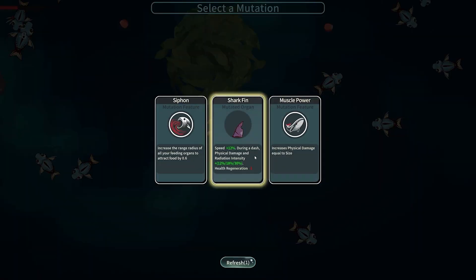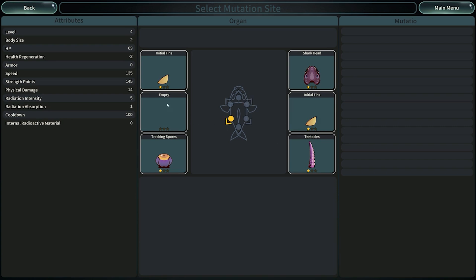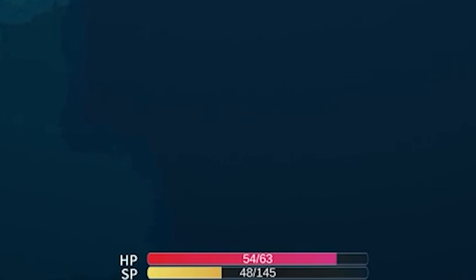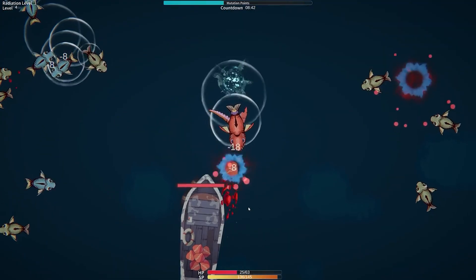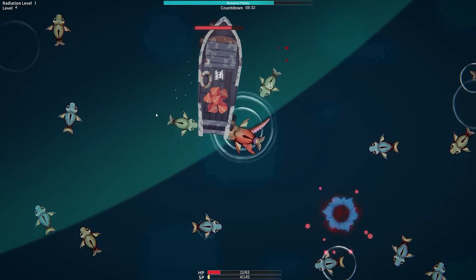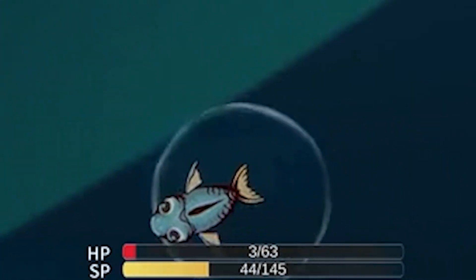A shark fin — so we get a little bit of speed. Let's go ahead and do that one. I'll just put it here. There we go, we're a little bit fast but we don't have that much stamina. Hey, there's a boat — what's the boat doing? This didn't kill me in one shot. I'm curious, but it's hurting me so much.